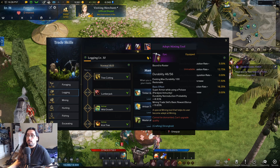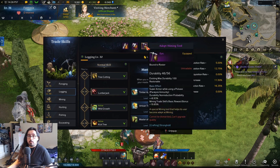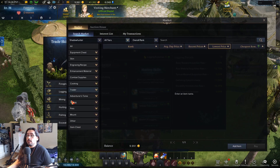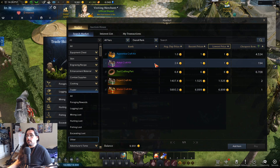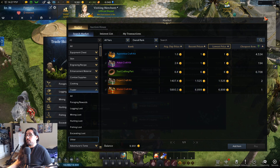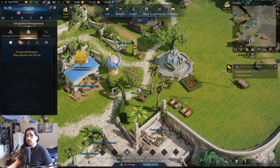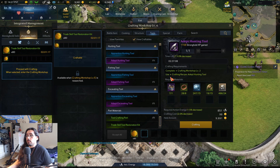I would suggest actually just crafting purple tools — the adept tools. If you go onto the market under Trader then Other, the adept crafting kits for the purple tools are only one gold — they're really dirt cheap. Hold off on the other ones because they're a lot more expensive. You can come over into your crafting section and just make the purple tools.